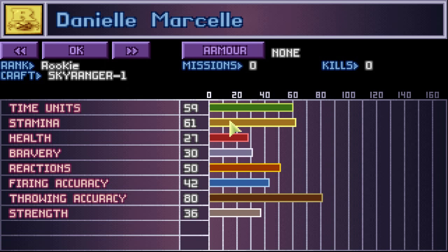Starting with their name up there, this shows their rank — it's like their badge symbol. Armor: she has none on, we don't have any armors to spare. The rank is Rookie, missions are zero, kills zero. And it shows your craft. All this information shows your tactical statistics, which will be effective on the battlefield.